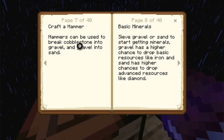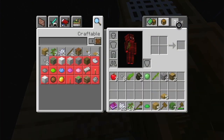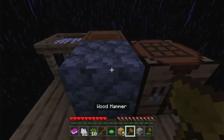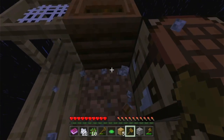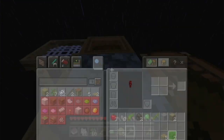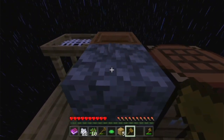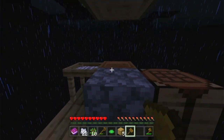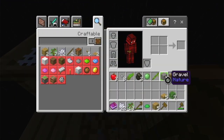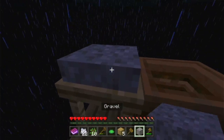Oh! So the hammer breaks cobblestone into gravel. Okay, so what I can do is put cobblestone there — that gives me gravel! It's in my inventory. When I mine this, it gives me gravel. And then I can sieve this gravel.